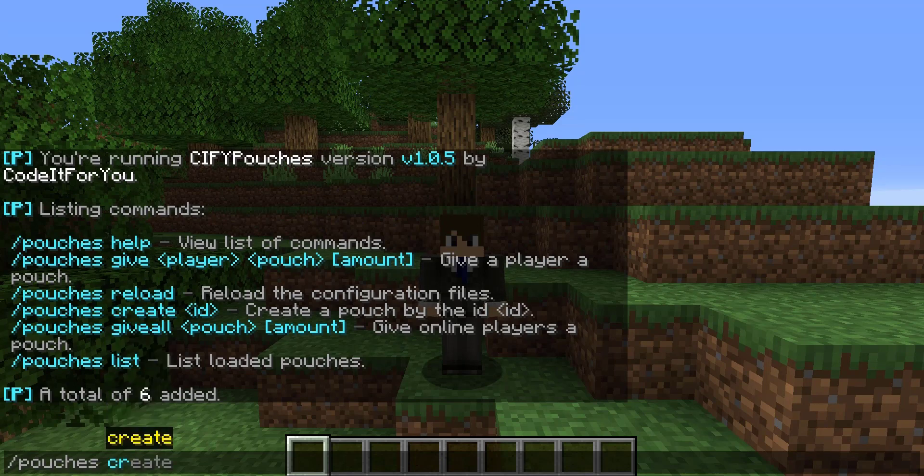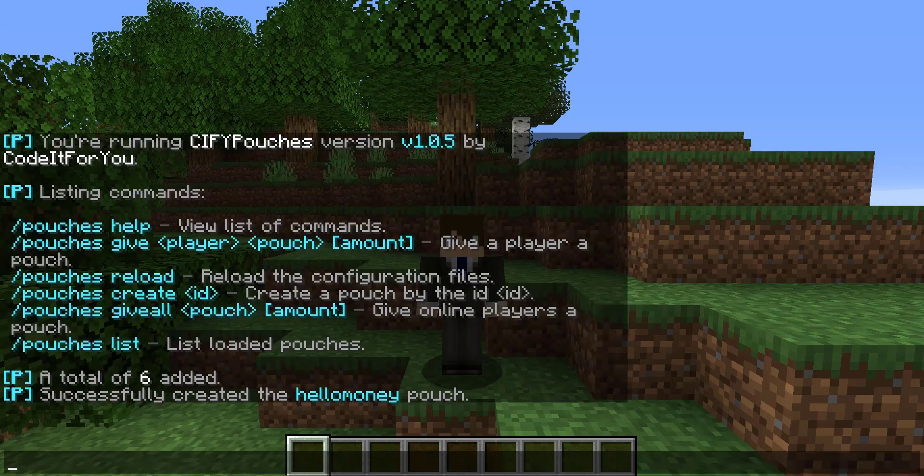We can go ahead and create our own pouch and call it anything we want — we'll call it hello money, and that's created. If you'd like to edit it further, you'd have to do so within the config and then reload the plugin. You can edit things such as what material the pouch will appear as, the name of it, and the default money received — which is currently set to between one thousand and two thousand dollars. All the messages within the plugin are configurable as well.